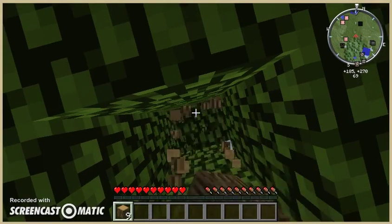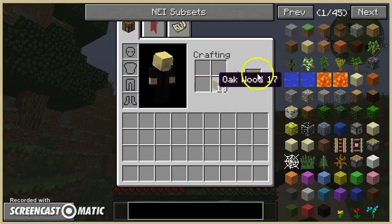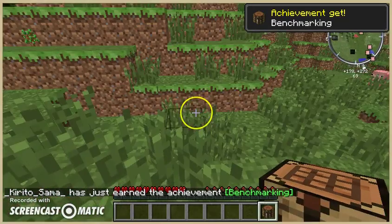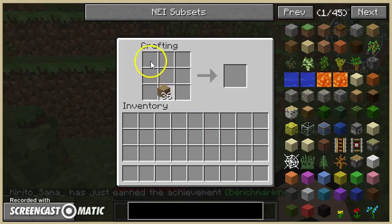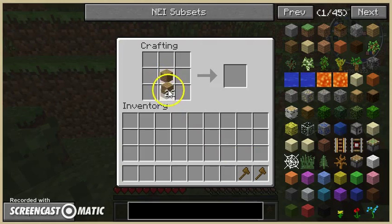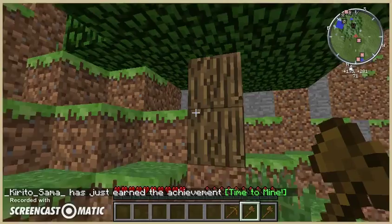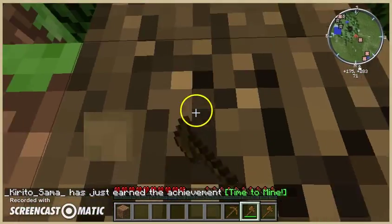I don't know why I heard this, but I heard there was a village not that far over. I don't know if this village is hostile or not — it could be hostile, or maybe they're a trap. So let's collect a few more trees before we actually start trying to find this so-called village.